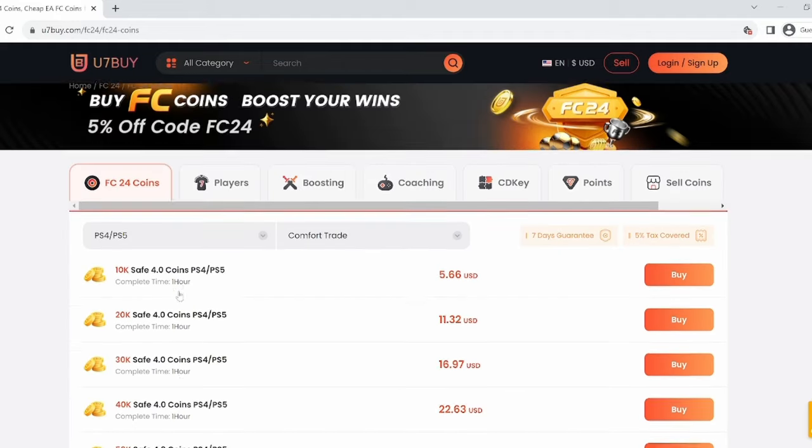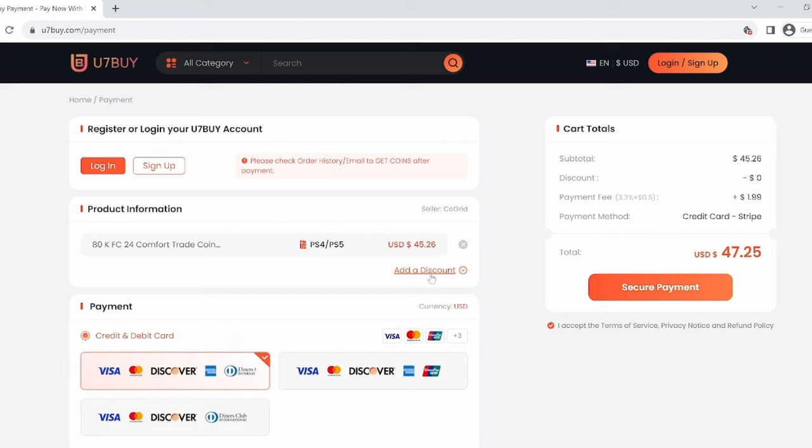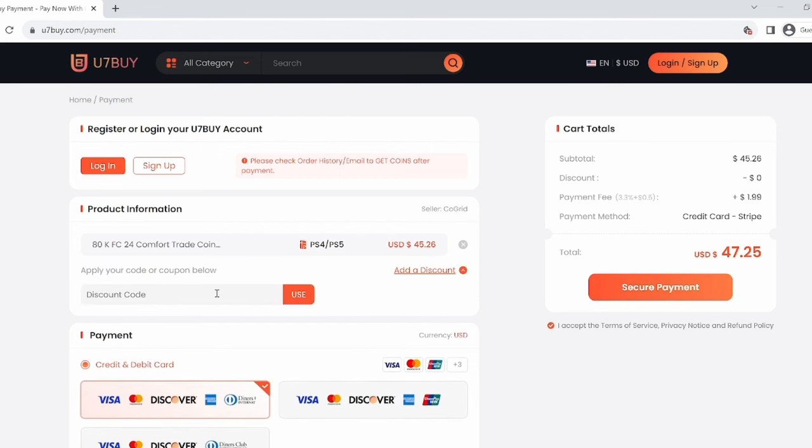Do you want to build a team of your dreams? If so, visit u7buy.com — the fastest, most reliable, and safest FIFA coin market out there today. For a limited time, use the code ELITE for six percent off.